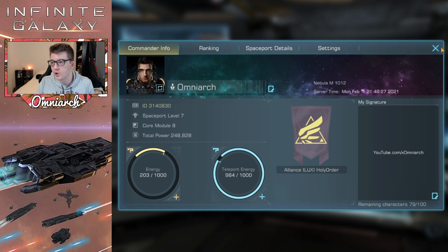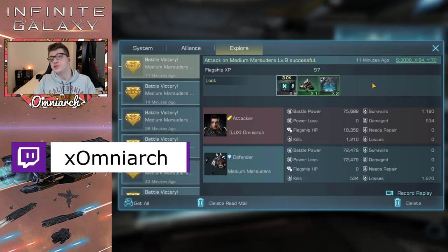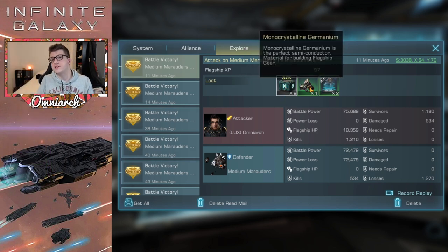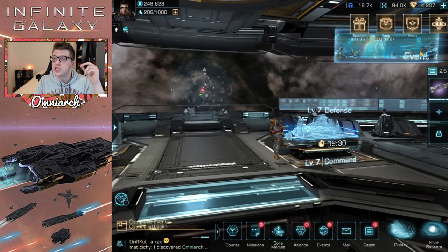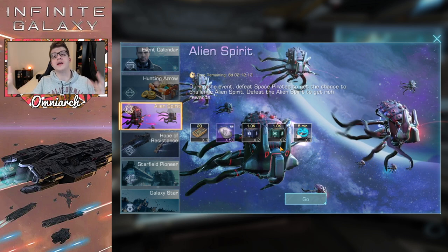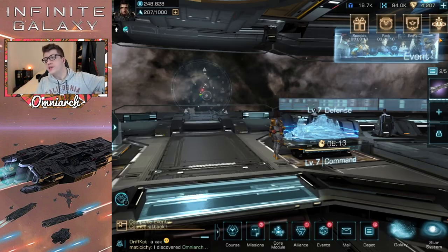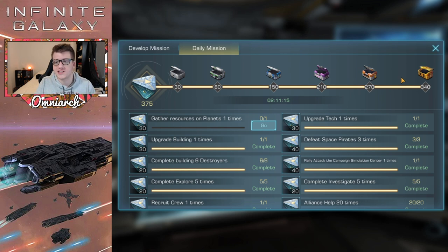Tip number seven: always use all of your energy. Energy regenerates over time but it has a cap of 1,000, so if you don't use it you'll waste the free regeneration. Energy is what you need to defeat marauders and space pirates in the galaxy, and you'll get free resources and materials to craft gear for your flagships. This is especially true during the alien spirit event, where you can collect alien spirit teleport beacon shards. Collect them all, wait for the event to end, then combine the shards and rally the alien spirits with your alliance for even more rewards.